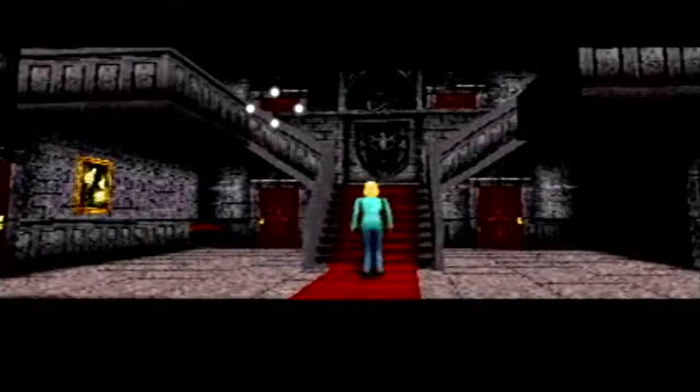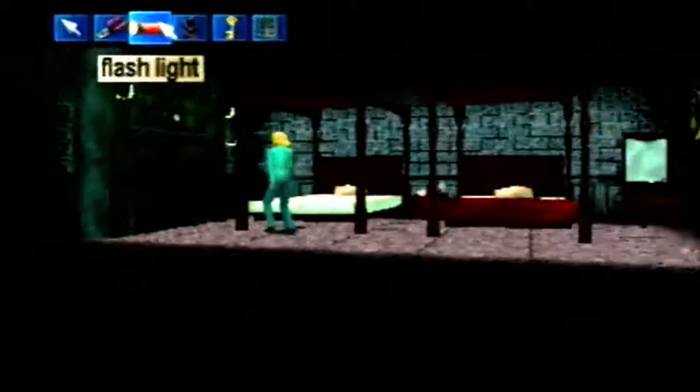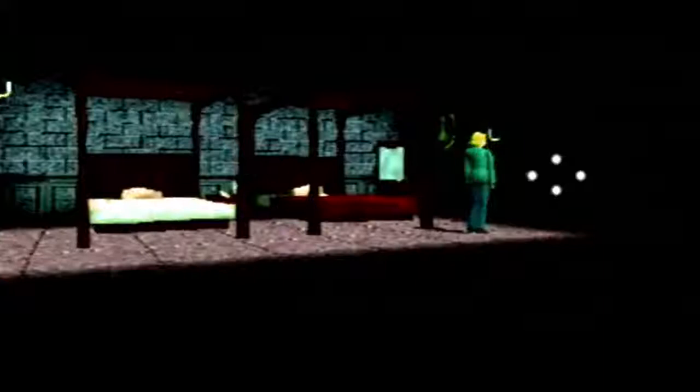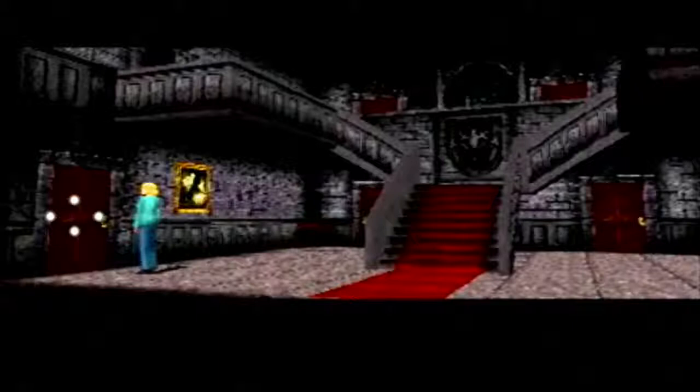We have to go back up here because we have to use the flashlight on the fireplace - there's something in this fireplace. Do not use the fireplace key that Harris gives you, because that's the C ending and we don't want that one. It's quicker to finish the game but it's not the good ending - we're going for the A ending. The batteries are dead now, which sucks.